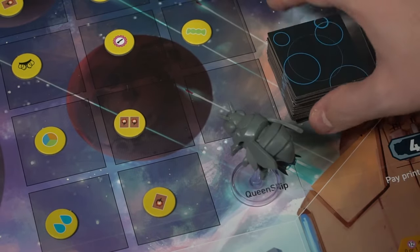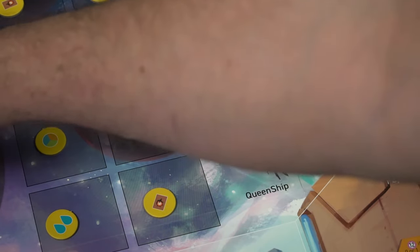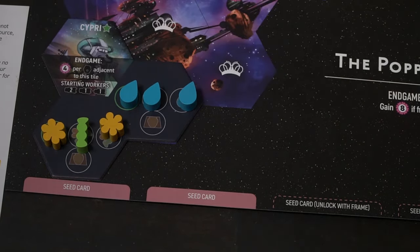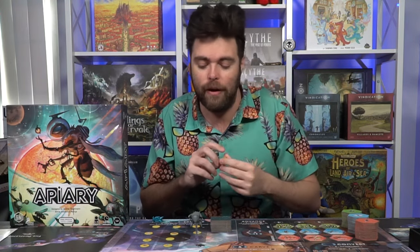The explore action lets you move the queen ship X plus X spaces, then explore the planet. Basically, whatever power is presented by ships in the two locations, you add them up and move your bee up, down, left, or right. Once you get to the last space, you'll take the little marker and gain the benefit. Each location has a symbol you can check in the appendix — they range from giving you resources, to cards, to queen's favor, and even victory points. You place this on your docking mat and then flip over a tile from the stack and place it down.